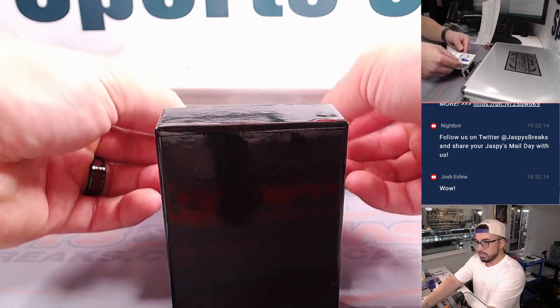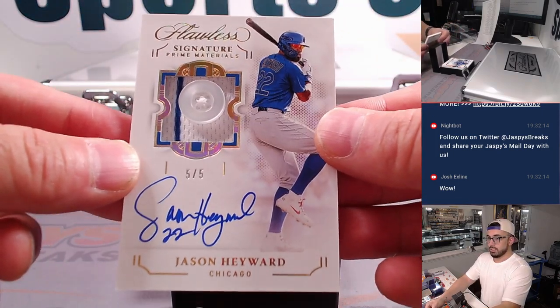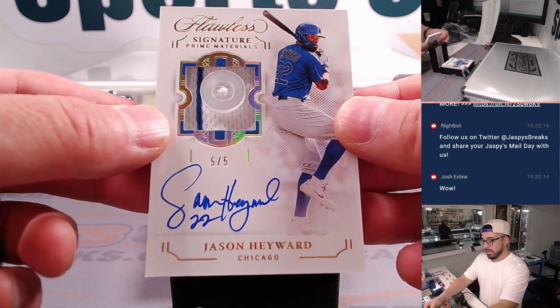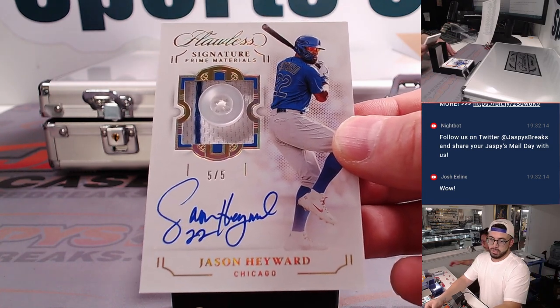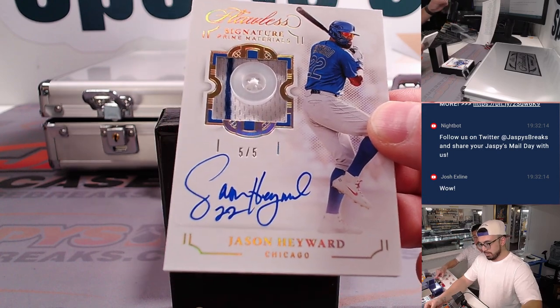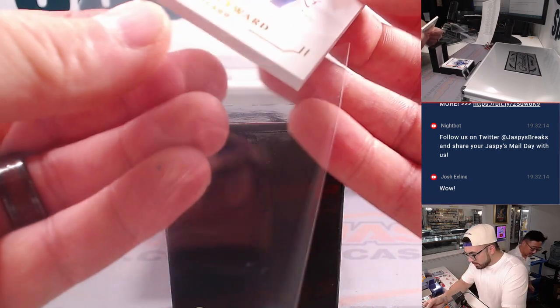A button signature! Jason Heyward with the Chicago Cubs, 5 out of 5. Look at that — it's even got the button from his jersey, and that auto. Wow, this is cool. Chicago Cubs, X-line — enjoy this one, 5 out of 5, Jason Heyward. All aboard the Big Hit Express!